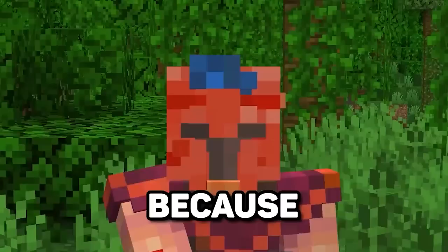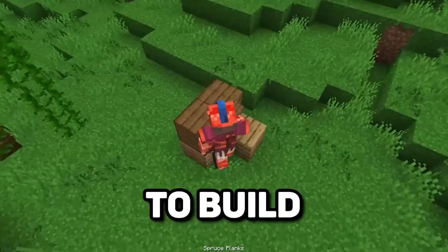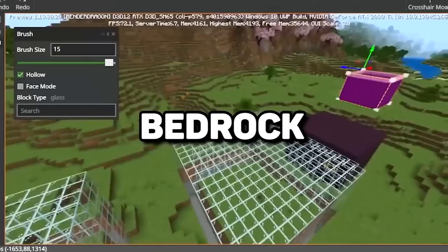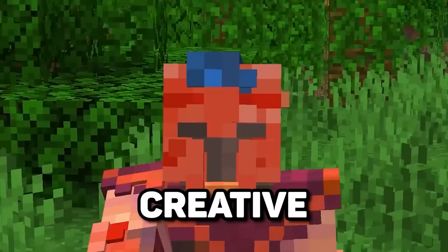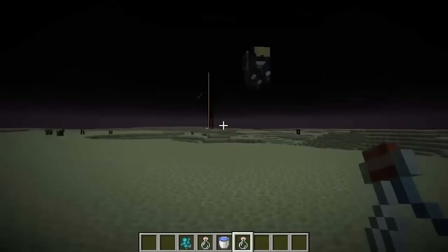On Minecraft Bedrock Edition, Mojang added a more advanced way to build in creative mode. Because many players asked for better building tools, there was a way to build not available in other versions. Whether it involves altering terrain, introducing structures, or tweaking game rules, Bedrock Edition introduced editor mode — letting you completely alter everything in your world without actually having to do it in creative.